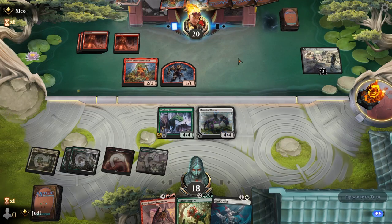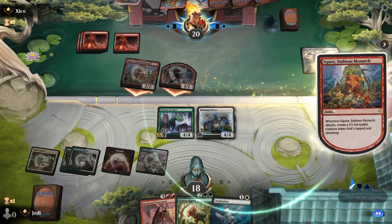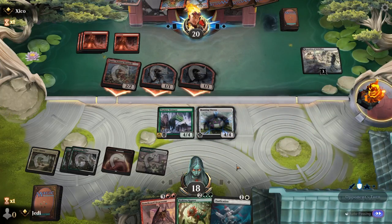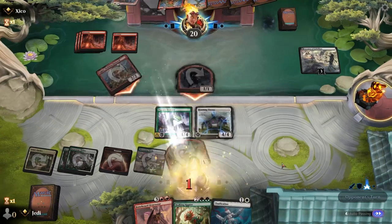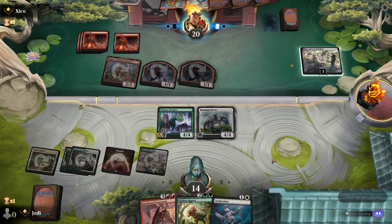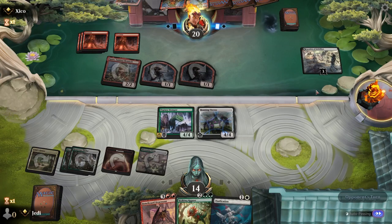We can also Ossification if we want. No blocks because we need that — it's going to draw us four cards. And we do have access to Brotherhood's End. So are they going to play the other Squee here so we don't get the Invasion trigger? We're not blocking with Throne — there's just no way. That's automatic.